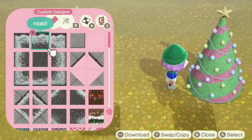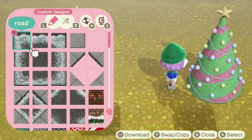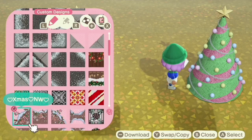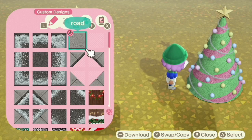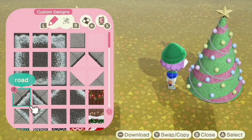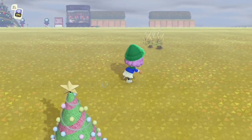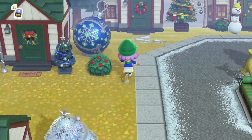I think I do want path under all of it — that will probably look the best. Maybe this everywhere, or I could do the same thing I did in the neighborhood and have like a big octagon. Let me go look at it in the neighborhood really quick. I think all the houses are done now, right? Yeah — look at our little Christmas village!